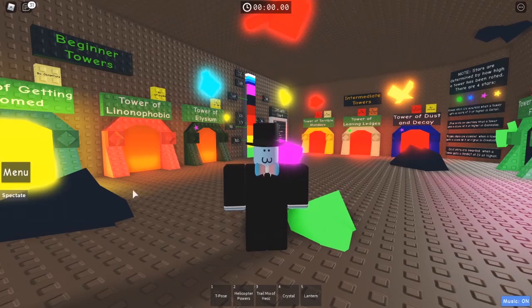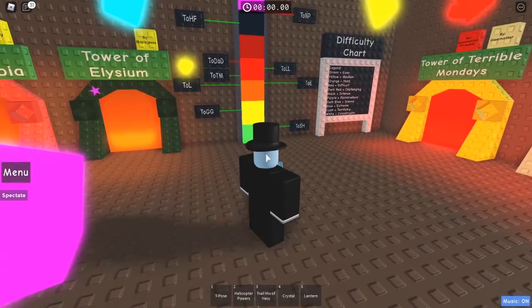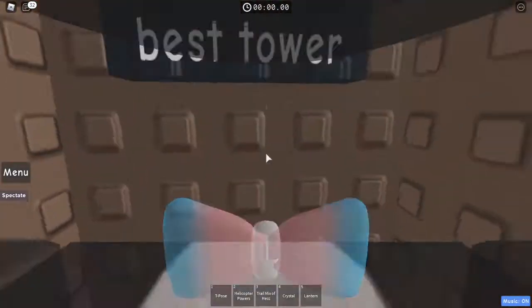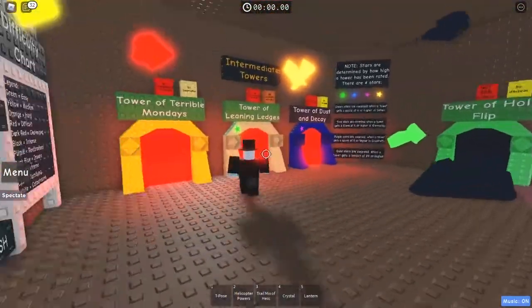Hey guys, welcome back to media for commentary. Today we're going to be doing a ring floor whip tower, which is Tower of Leaning Ledges. The tower is fairly difficult I guess, but it's really not that bad. Let me show you a quick secret before we move on. If you go in between Tosh and Toe, here's Fijo and it says Toe's best tower, and that's just objectively wrong. But anyway, let's get into this tower.